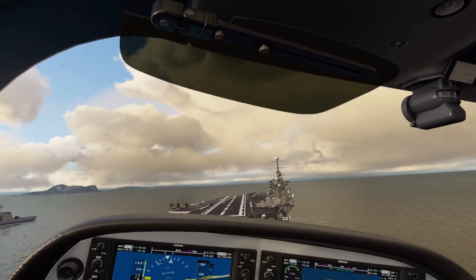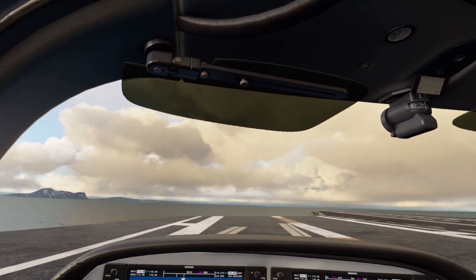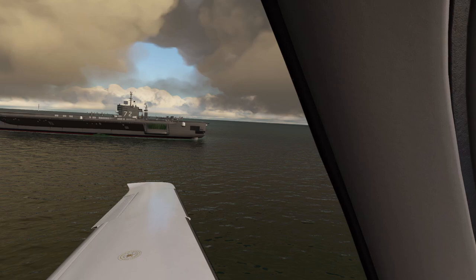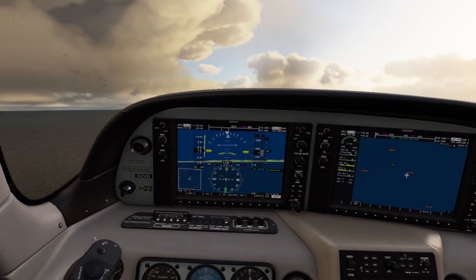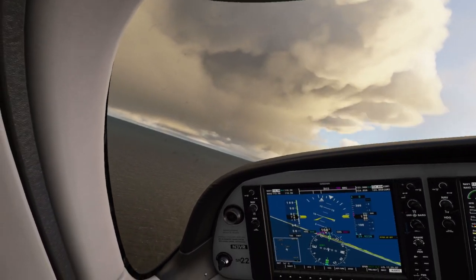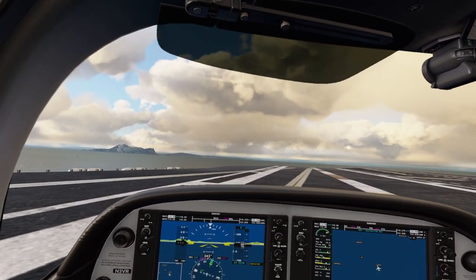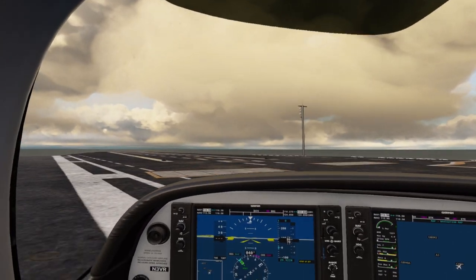I think we actually have to land on the cables — that's the setting I have selected. We missed on the first attempt, so we'll try one more time. This carrier model could use a little more detail, but these clouds look amazing. I'm running a render resolution of 100. Here we go — another attempt to catch the cables — full throttle, and we did it! We just landed the Cirrus on this carrier.